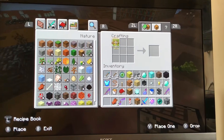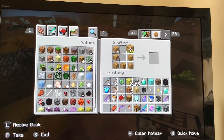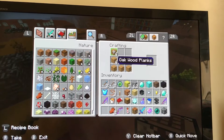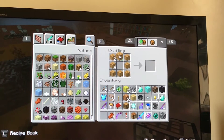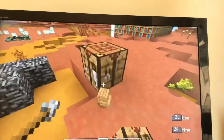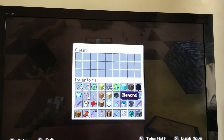You get your wood planks and put them all around the crafting grid like this. The middle space is empty because it's a chest — the middle is where your stuff goes. Finally, I can empty my inventory now.